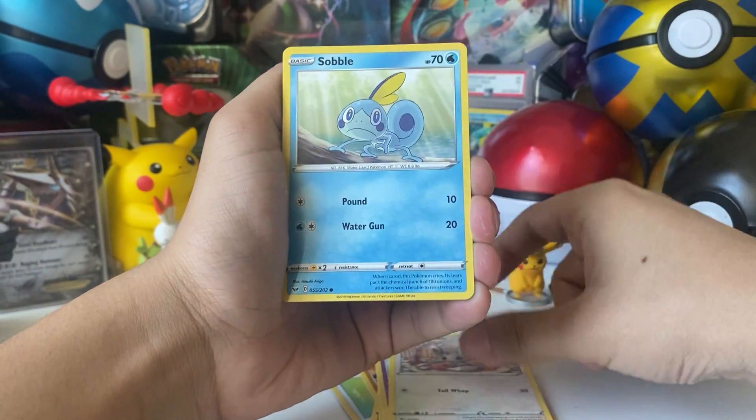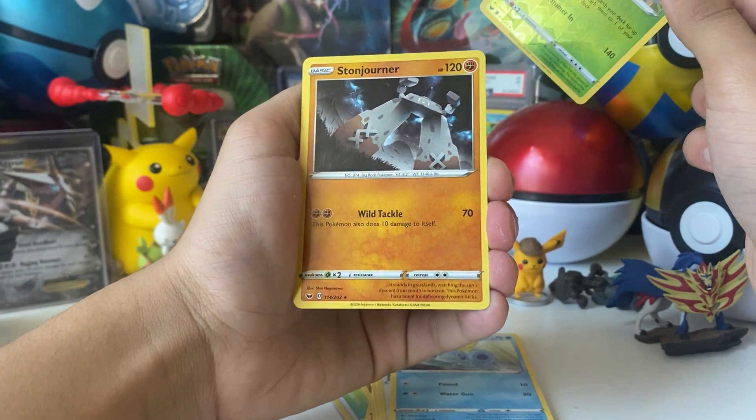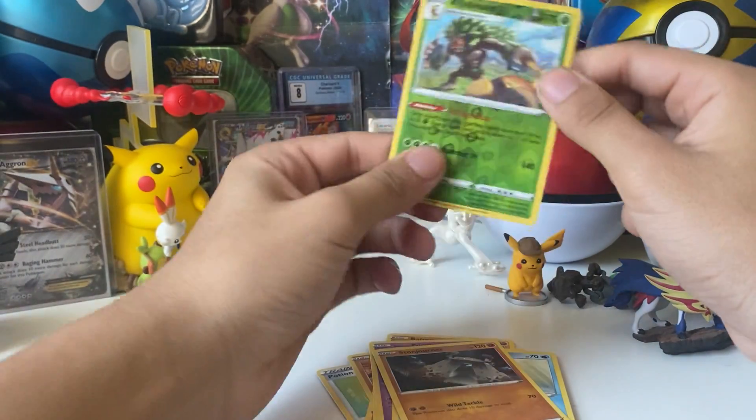Galarian Ponyta, Minccino, Sableye — Violet Boom Reverse, that's a nice reverse — and a Stonjourner non-holo graphic rare. So two reverse rares.